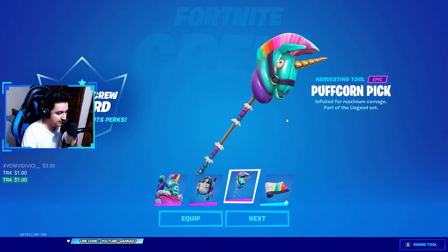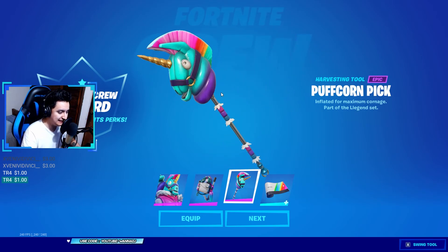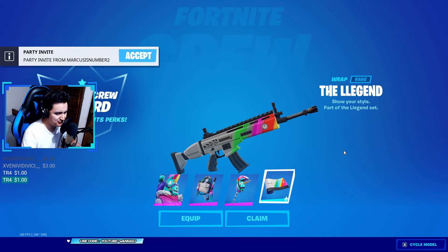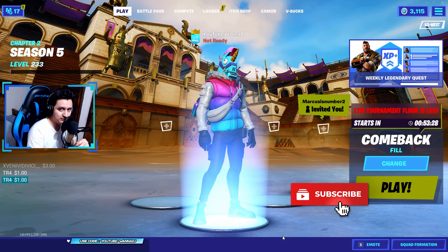Next we've got the epic pickaxe Puffcorn Pick — inflated for maximum corn — also part of the Llegend set. And lastly, you can also get the wrap The Llegend Wrap, to show your style, also part of the Llegend set. Those are all the new cosmetics included with the Llambro skin.